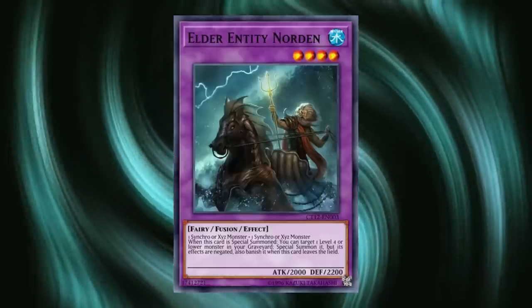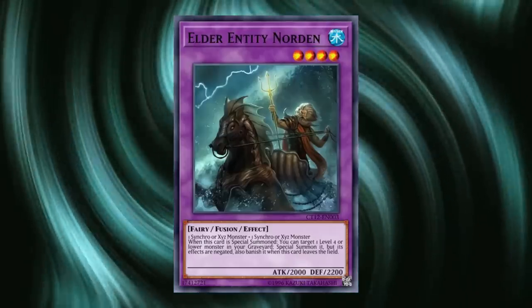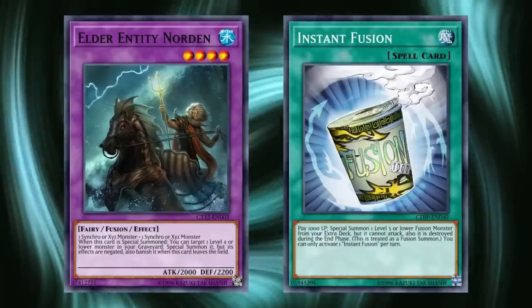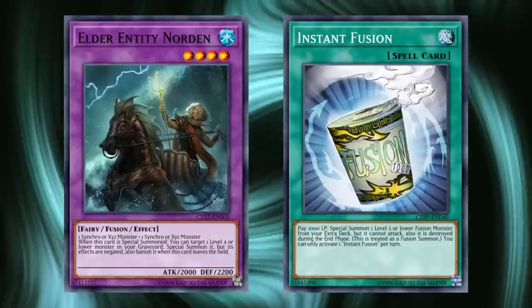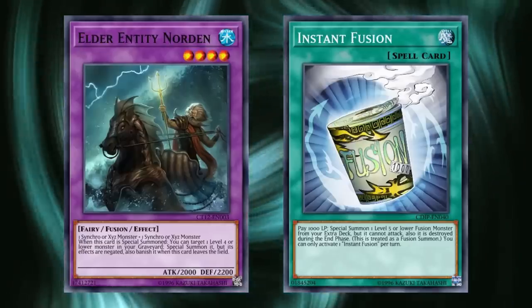The major point of contention at this point was Elder Entity Norden, a fusion monster that special summoned a Level 4 from the grave on summon, providing easy access to Rank 4s with the usage of Instant Fusion. Norden was already at one, but its primary enabler Instant Fusion was still at three, being an insane enabler for practically any strategy with Rank 4s. However, the next big Rank 4 strategy was on the horizon, and with so many enablers still legal in the TCG, it was bound to make an impact.